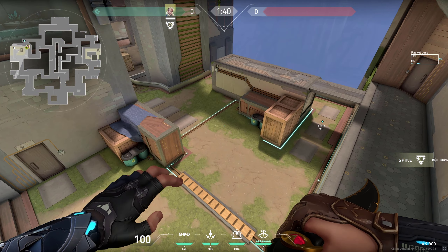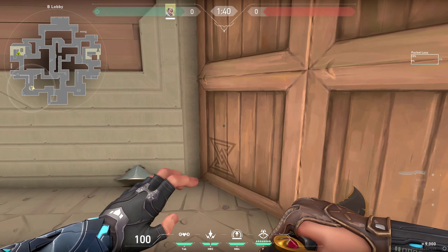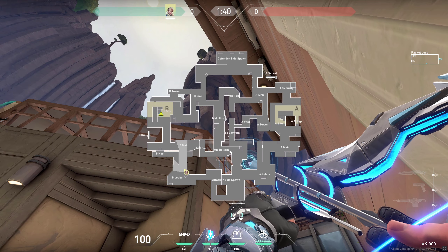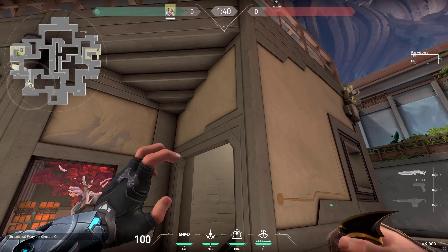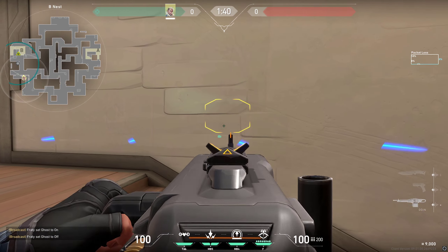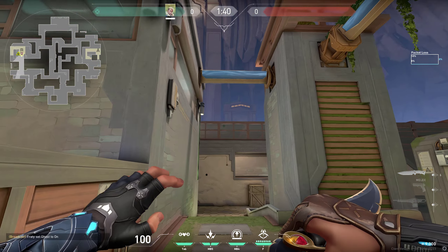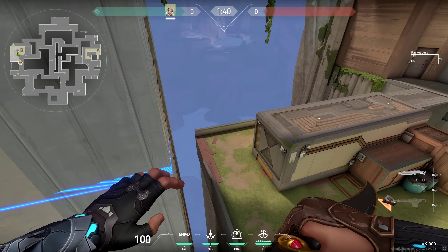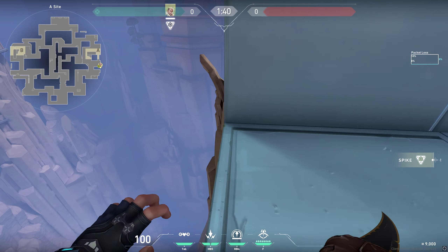For a post-plant lineup on B, go into this corner, place your diamonds right in the middle of this beam, do one charge. While the dart is falling down, get into position — it will reveal anyone on the spike. If you have a high-penetration weapon you can wallbang them. The dart lands in this spot, revealing them pretty easily.